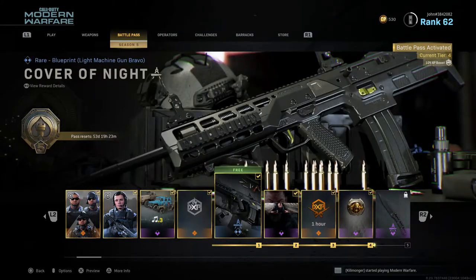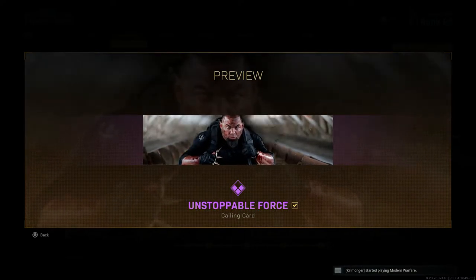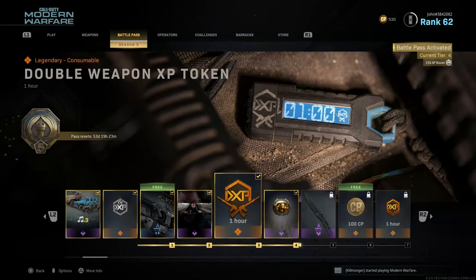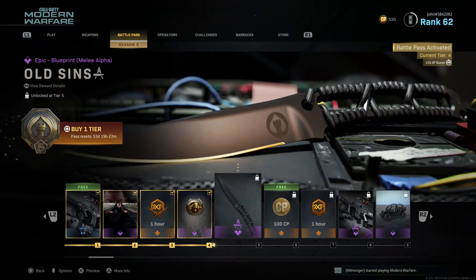For Tier 1 we have Cover of Night, a rare blueprint for the SAW 87 — looks pretty clean with three attachments. For Tier 2, Unstoppable Force, an epic calling card featuring Lurch. For Tier 3, a one hour double weapon XP token. For Tier 4, The Call, an epic animated emblem. For Tier 5, Old Sins, an epic blueprint for the combat knife.